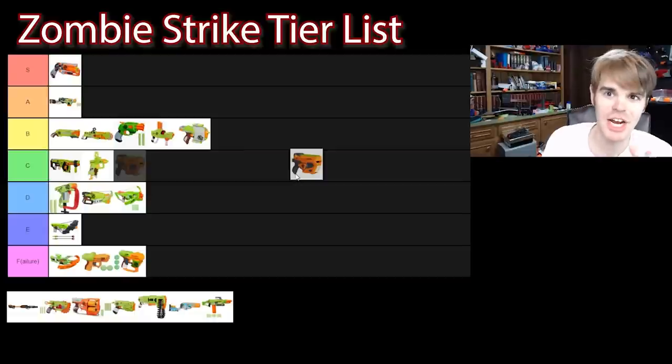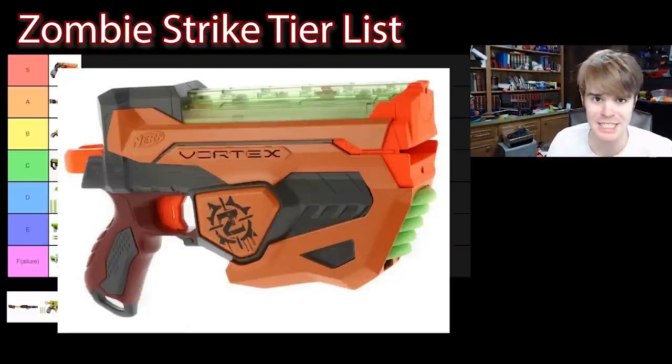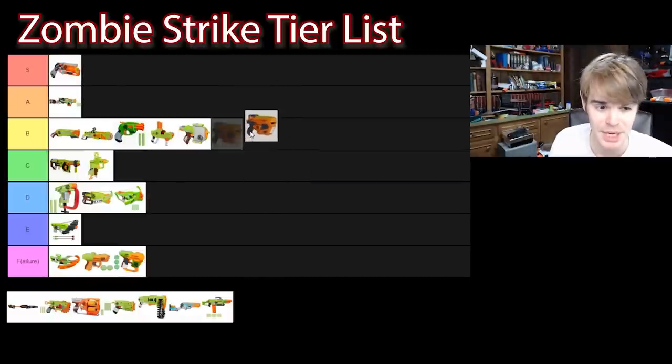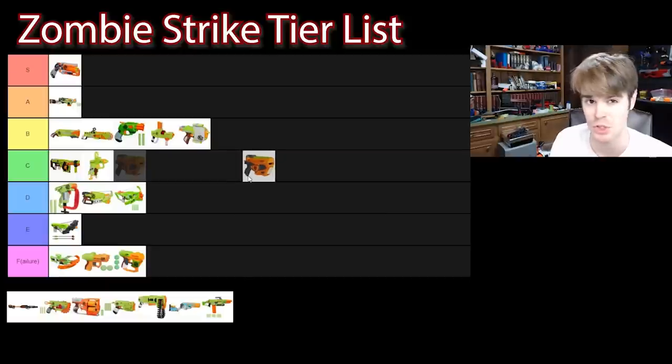The only saving grace — the shining light — to this Zombie Strike Vortex afterthought is the Fusefire. The Fusefire has built-in lights and glow discs, which are just awesome — that's how you take advantage of a unique ammo type and do something cool. It's got an internal magazine which I admittedly missed in my preliminary review. It's not a performance piece by any stretch, but it has on-board capacity, an easy-to-reload mechanism, uses a lot of cool Vortex features including a pullback-and-fire mechanism, and it lights up and charges all the glow discs. I'll give it C tier.